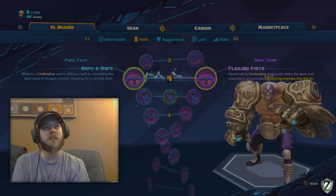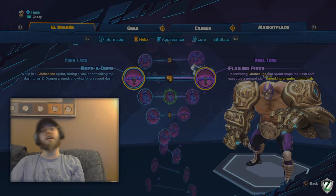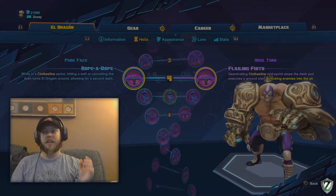Level 4 — the one you need to pick every single time is Flailing Fist. Being able to knock people up is kind of like a double stun, because you're going to knock them up and then cancel out your clothesline, and as they come down you'll just be right on top of them. That can be pretty powerful.